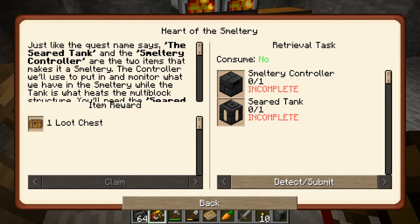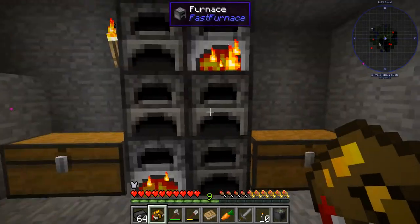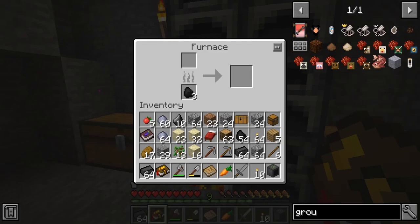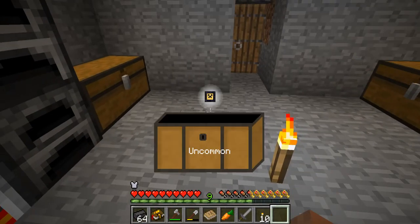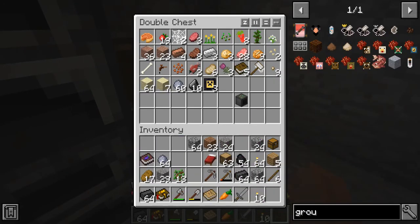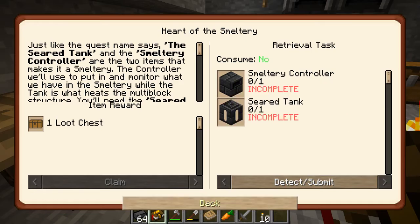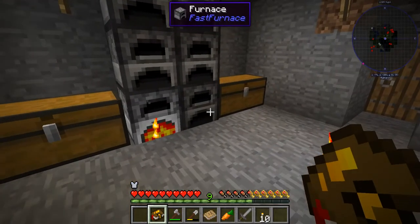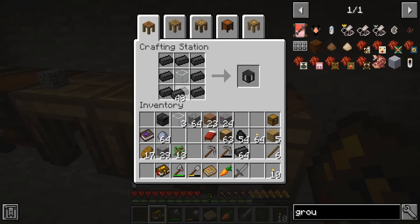First thing it wants us is a smeltery controller and a seared tank. For that I'm actually going to need some glass. I'm going to forge 16 glass because we are going to use glass at some point. Let me grab all of these that I can — my gosh, my inventory is packed. A smeltery controller — I believe it's just in a ring — yes, there's our controller. And now for the tank, I need some glass. I believe it's glass surrounded by seared bricks — yep, there it is, seared tank.